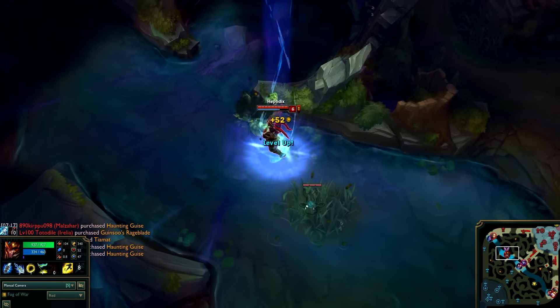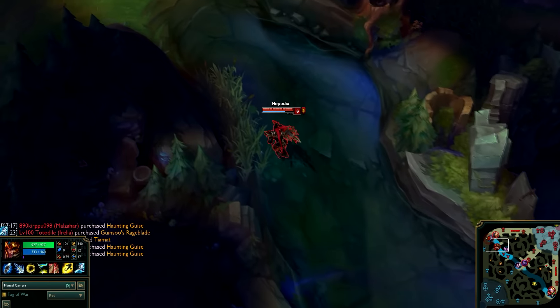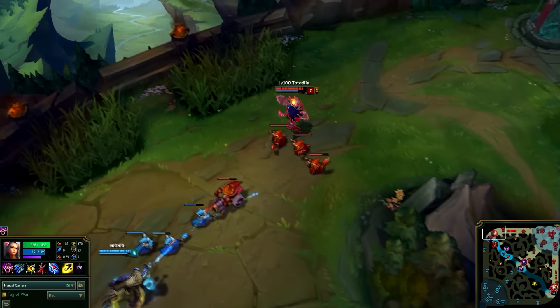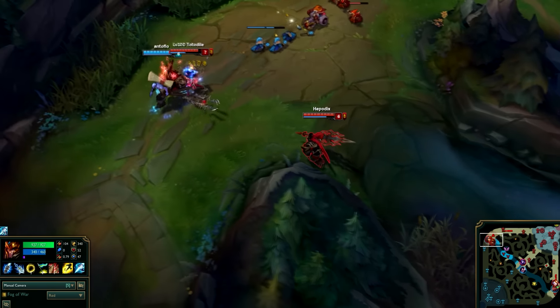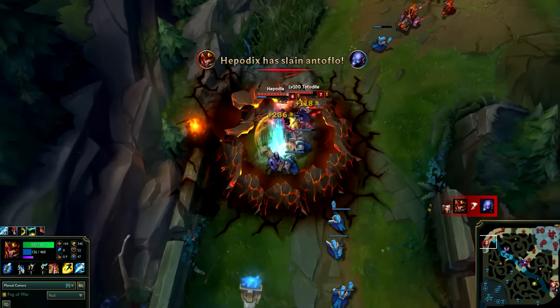Jarvan is a bruiser-type jungler who excels at physical damage output and crowd control. He can knock up multiple enemies with his Demacian Standard plus Dragon Strike combo, and with Cataclysm, Jarvan can cage foes, forcing the enemy to dash or Flash away.